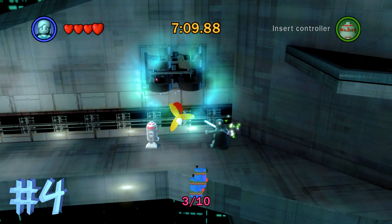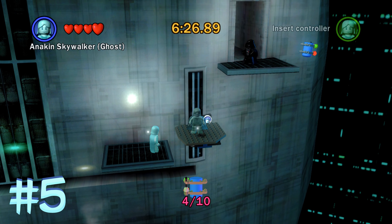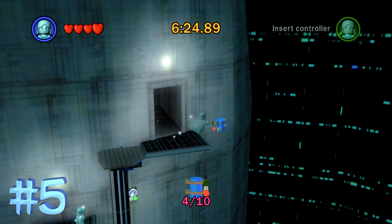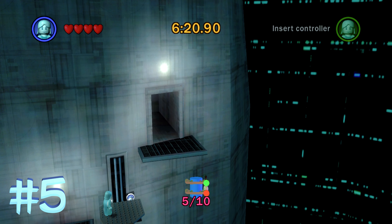In the next area where you're chasing Darth Vader, it's going to be blue minikit number 4. And then in the same area, blue minikit number 5 is going to be just next to the exit of the level over the gap, so you might have to just jump over the cliff to get it.